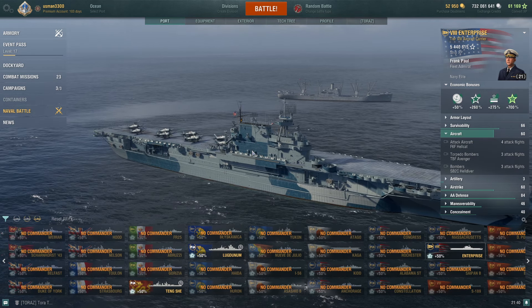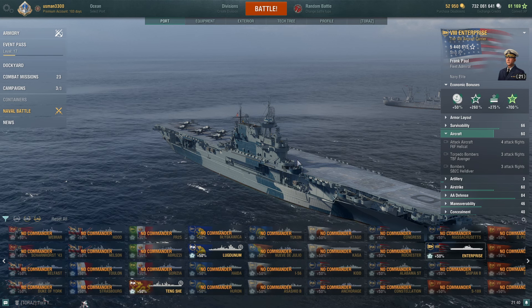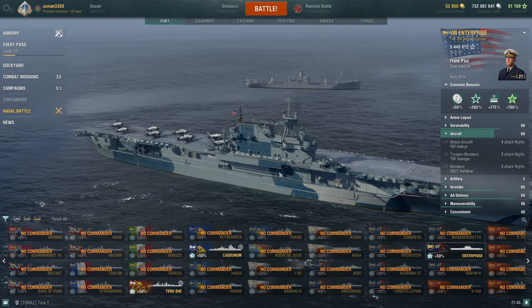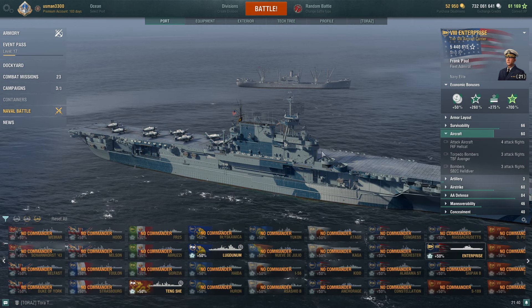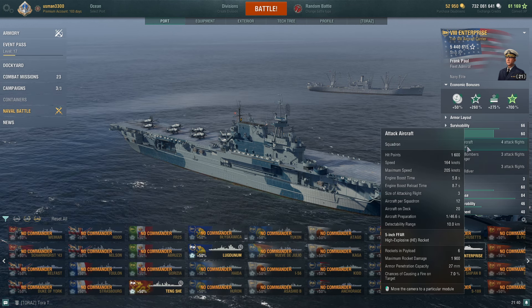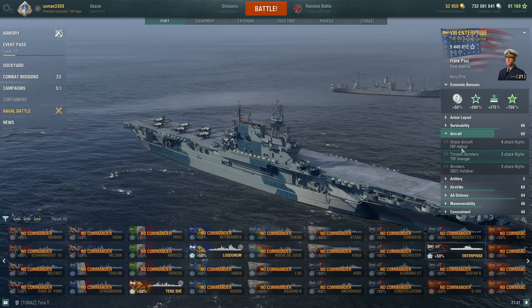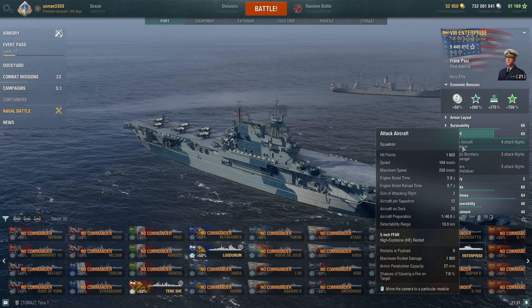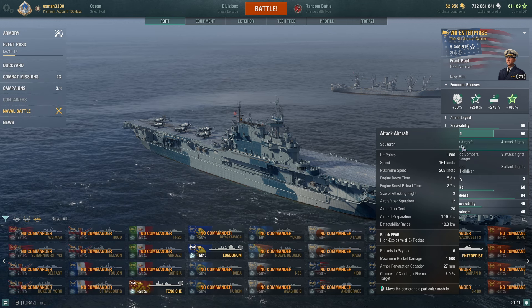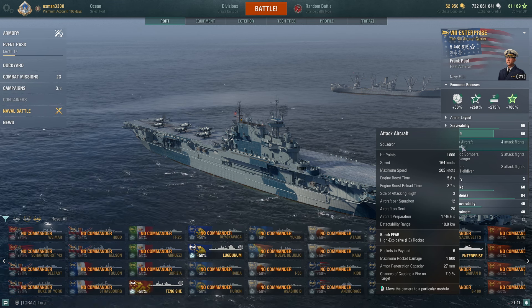If you've already played the tier 8 tech tree carrier Shokaku, Enterprise's armament is pretty much the same except for some key numbers. I would say Enterprise feels a lot better than Shokaku. Enterprise has four attack flights, which is very unique — a lot of rockets to throw at destroyers. Although the alpha damage has been nerfed compared to Lexington's rockets, it still has 1,900 alpha damage and 27mm armor penetration, which can penetrate most cruisers at tier 8 and tier 9.